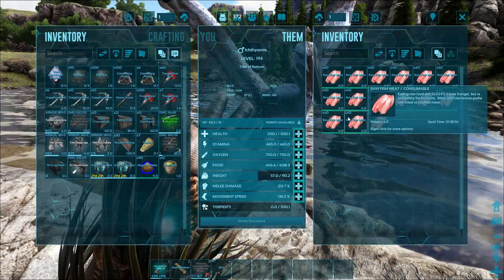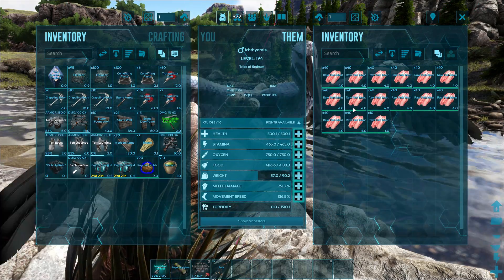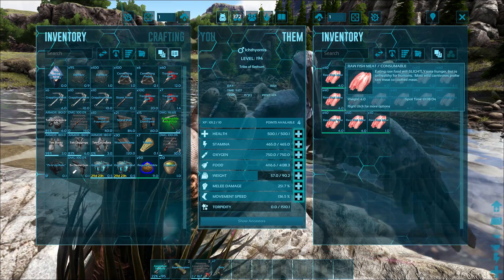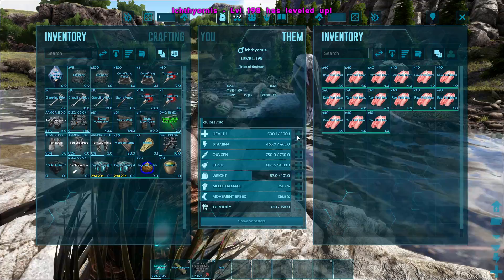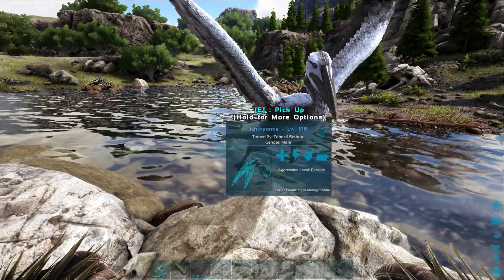And there we go — that is one way of getting fish in the game. Very useful creature. It does look quite interesting. It is an annoying creature because it always attacks you when you are on the beach, always robs stuff off of you, and it does destroy whatever it robs. So do keep that in mind.